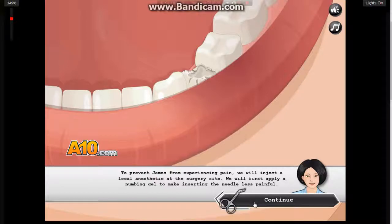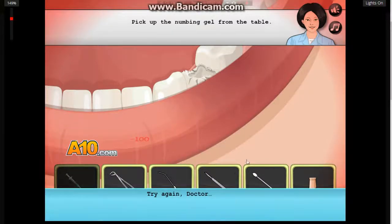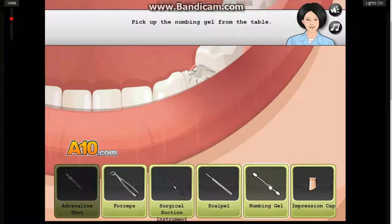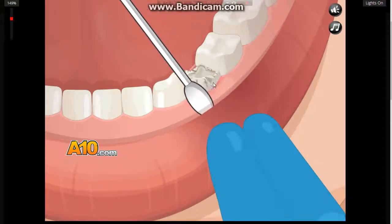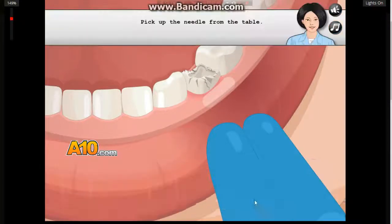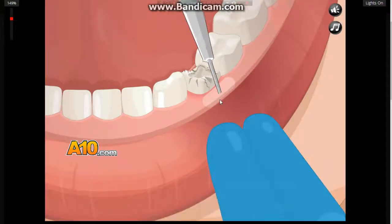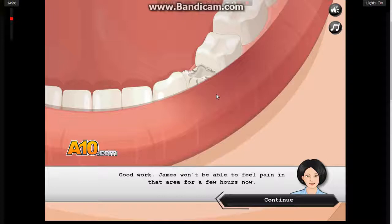To prevent James from experiencing pain, we will need to inject a local anesthetic. Come on, move - I got this. What is that? Oh, that's my fingers. Ok. Yes, we can now inject the local anesthetic. Drill! It's like, what are you doing with that? Oh my god, oh my god, oh my god - that's disgusting. How you feeling, James? James won't be able to feel pain.